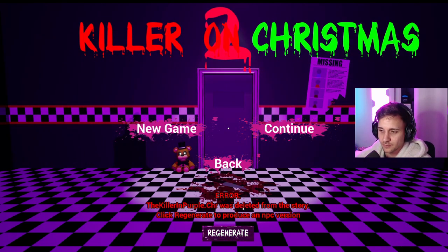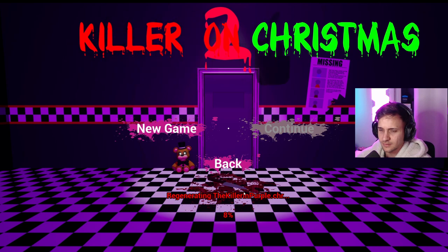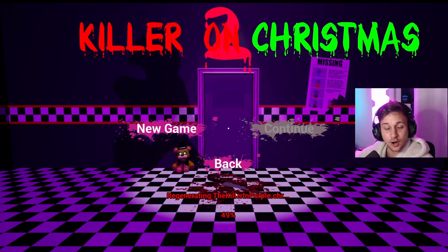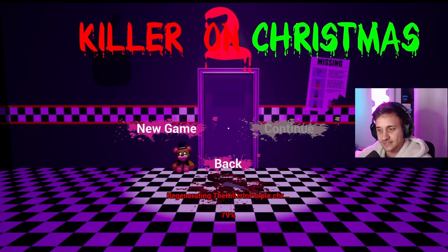So we actually beat the game — the Killer in Purple was deleted from the story. Click regenerate to produce an NPC version. Am I downloading a glitch? A hack? This better not be messing up my computer, GFC. So you beat the game and then you have to regenerate the Killer in Purple? Because I was killed off. So I wonder if the game actually changes — because technically the Killer in Purple dies, and then we regenerate him now. Is there more story? That would be insane. I don't think so though, because I didn't do any other voice lines after that.